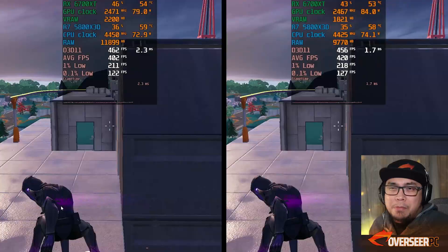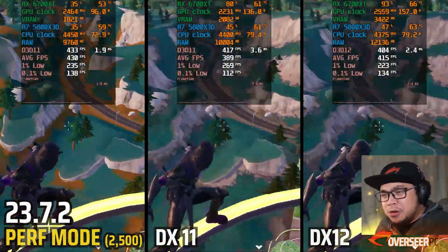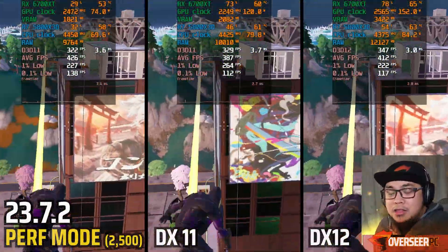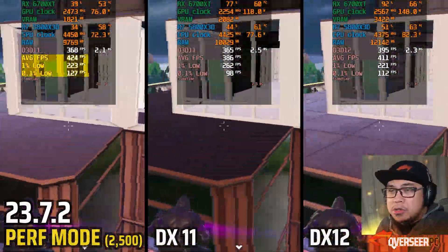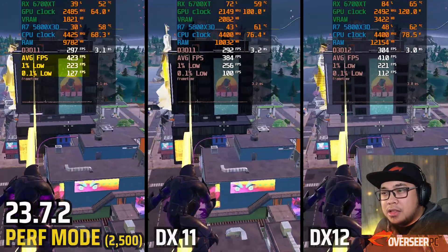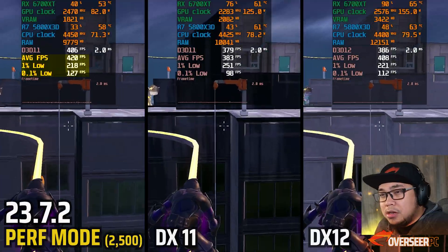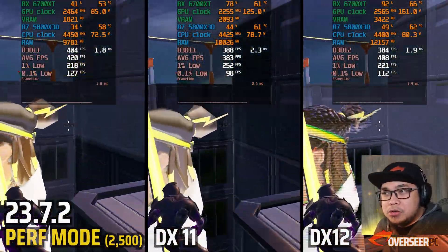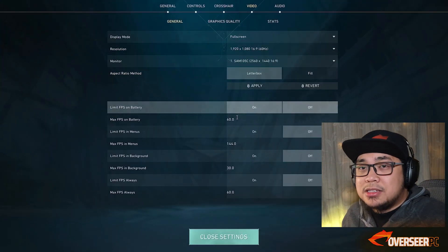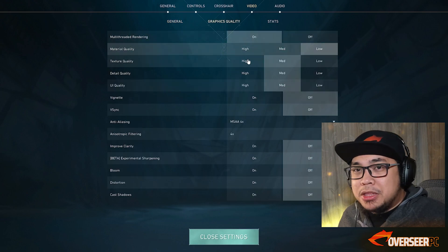We only have 171 subscribers — we're a pretty small channel, so we'd love to grow. For everyone who wants to look at all three APIs, I've done that here as well. Performance Mode with the 2500 minimum frequency is probably the better choice. Higher average FPS, and while the 1% lows are lower compared to DX11, the 0.1% lows are definitely much higher.